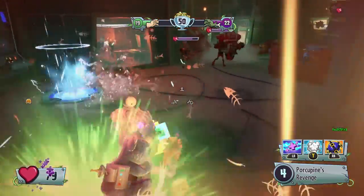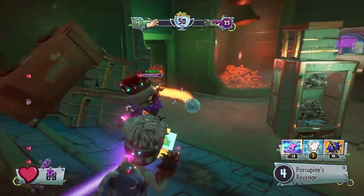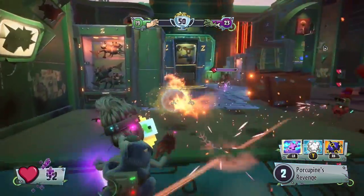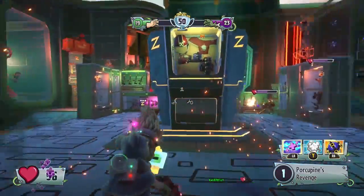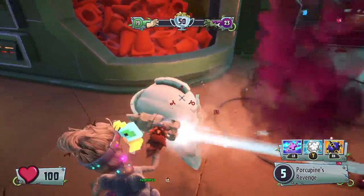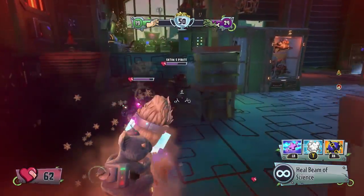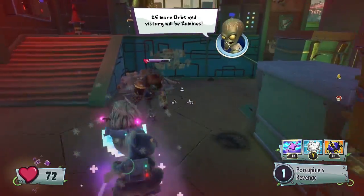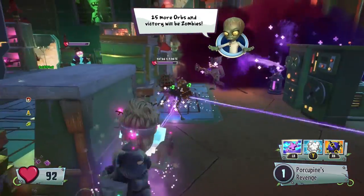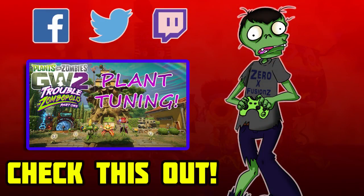They've also reduced the Marine Biologist's damage from 30 to 25. And that covers all the changes for the zombie-side characters coming in the next content update for Garden Warfare 2. Let me know your thoughts in the comments — let me know which ones you're happy about and which ones you're not, and I'm sure the Scientist changes will be in that category. Thank you for watching. If you want to check out the plant side, the link is in the description or click the annotation on screen. Catch you in the next one!